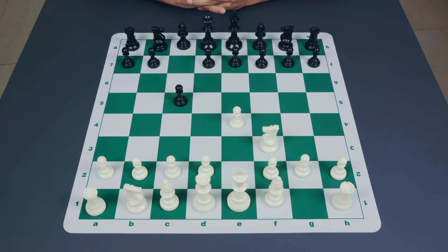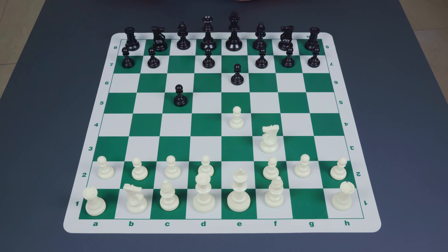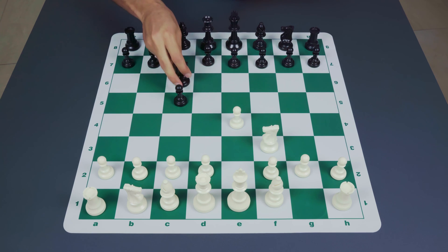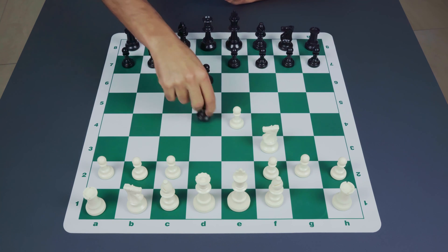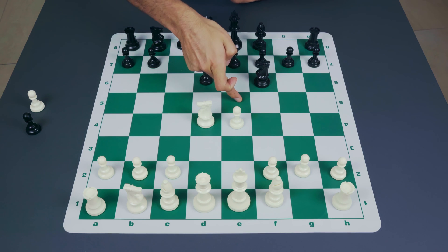There are three major options for black. Black can either push his king's pawn to e6, which takes control of key central squares like d5 and activates the bishop; he can push his queen's pawn to d6, which activates the other bishop, frees d7 perhaps for the knight, protects the c5 pawn, and takes control of the e5 point; or he can move knight to c6, again a very logical choice controlling the e5 and d4 squares. Let's take a look first at what happens when black plays the second move pawn to d6. White follows up with d4, pawn takes pawn, knight takes d4, and black develops his king's knight to f6. It's quite useful that black has his pawn on d6 because the e5 square is under control and white cannot push the pawn forward to harass the knight.